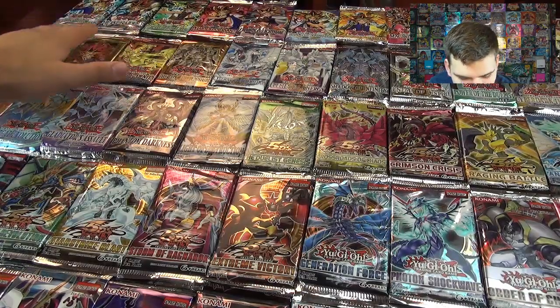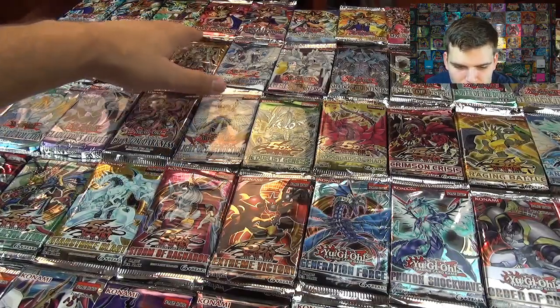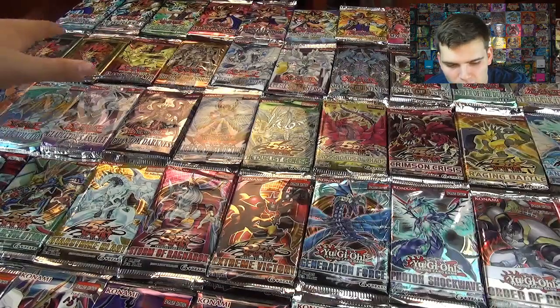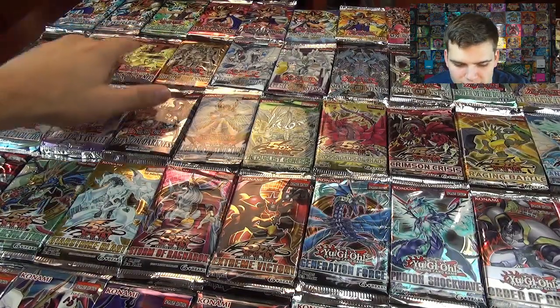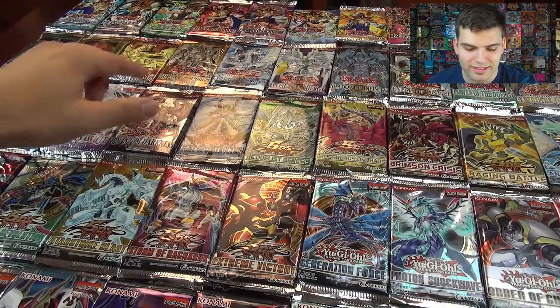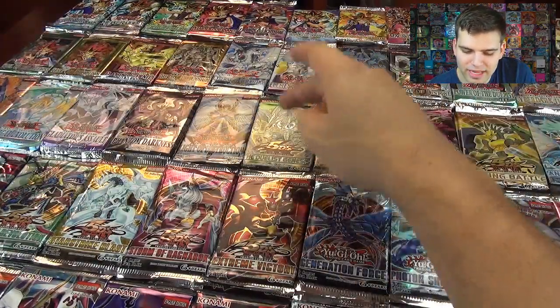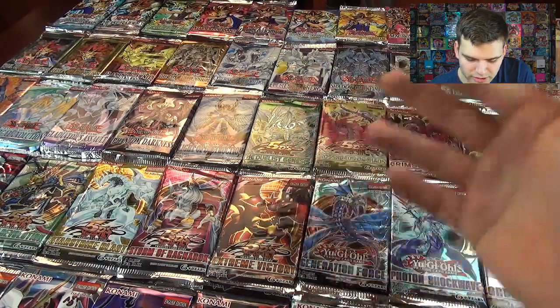We have Legend of Blue Eyes all the way in that corner. Metal Raiders, Spell Ruler — I'll be opening Spell Ruler, not Magic Ruler — and Pharaoh's Servant, Labyrinth of the Nightmare. Those are the classic sets. That's 14 sets from Legend of Blue Eyes all the way to Flaming Eternity. Then Lost Millennium starts Yu-Gi-Oh! GX, all the way to Light of Destruction. After that is 5Ds — Duelist Genesis all the way to Extreme Victory.